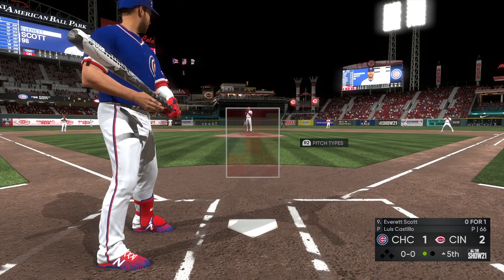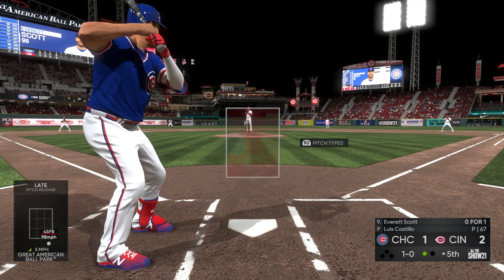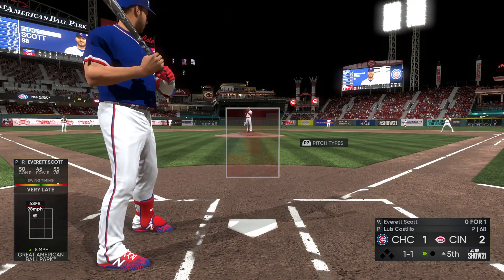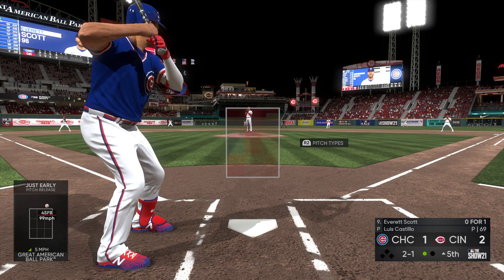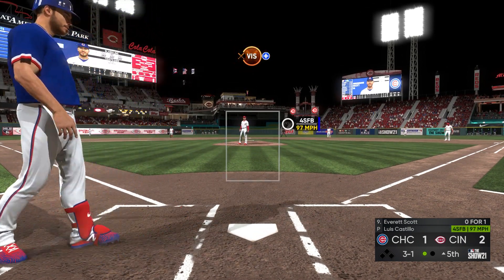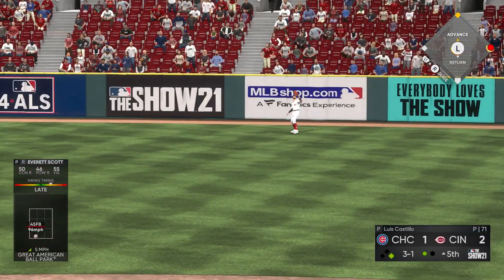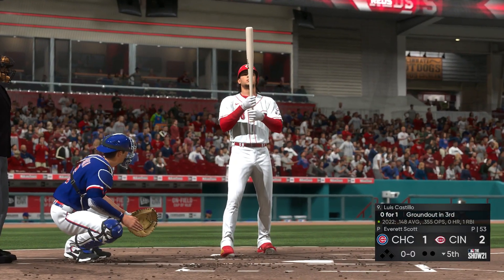Scott up to bat now, no one on, one out. Low — all right, swinging. Come on, go, go, go, go — thank you. Just above the zone. Fifth inning, two to one our score. Three and one count. Oh there we go — come on, no. That was such a good feeling when it came off the bat and it was just a fly out. Set now for the bottom of the fifth and that'll bring up the pitcher.